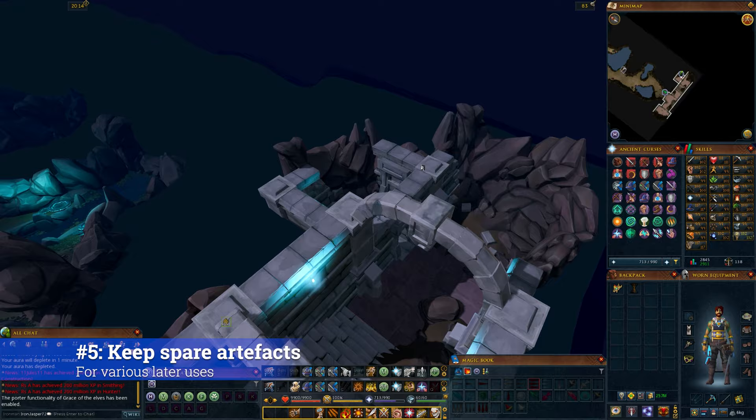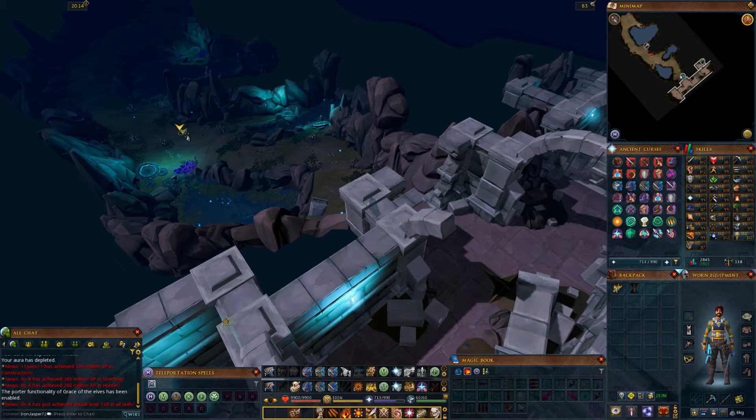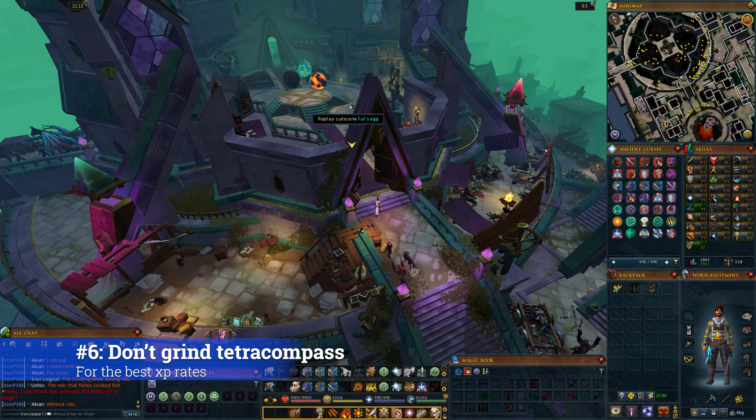Number 5: hold on to your restored artifacts. Restored artifacts are very valuable for disassembling into ancient invention components. If you don't have the invention level for those yet, hold on to your artifacts until you do. An alternate use for spare restored artifacts is donating to the cart by the Archaeology Guild, which gives you 40% of their chronote value — not as good as disassembly for components strictly GP-speaking, but not bad either if you need some quick chronotes.